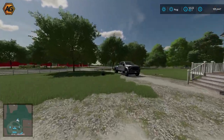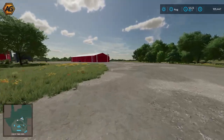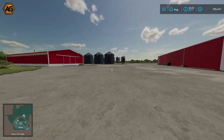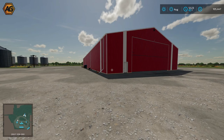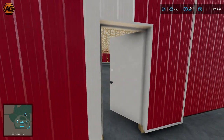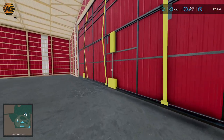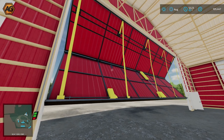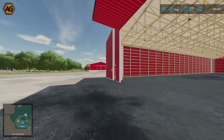One thing you'll notice, and I think this is a feature of some of Camille's farms, is just how much space you end up with. It's a really big and open, well set-up farmyard. Camille thanked Elk Mountain Modding, Trailer Park Farms, and Crook Creek Modding for the use of their mods. Those familiar with Trailer Park Farms sheds will instantly recognize those. There's also lots of storage space — just a big, big shed.